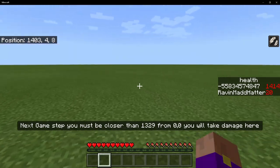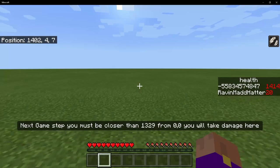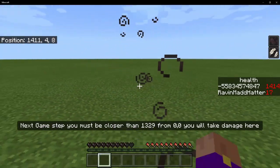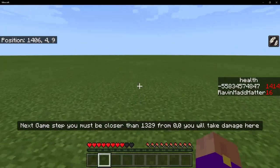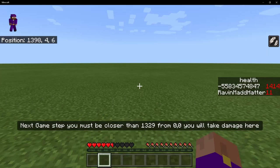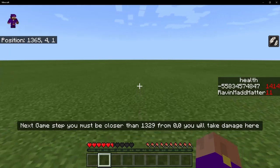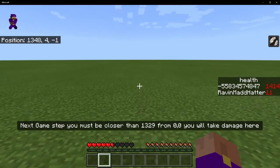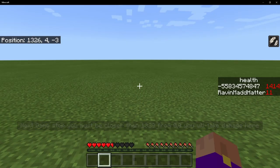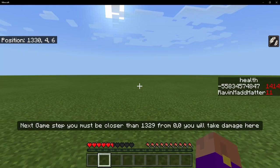So now if I walk — the wrong way I guess — if I walk this way, just a couple of blocks — see? Now I'm taking damage. That's because I was outside the world border. I was taking Wither damage, and it will kill me if I don't get back inside the world border. Now if I go inside of that 1329, it says in the text bar, it will stop telling me that I'm outside the world border. So let's go to 1326, and I will be safe next game update. Now if I go back outside, it pops right back up.